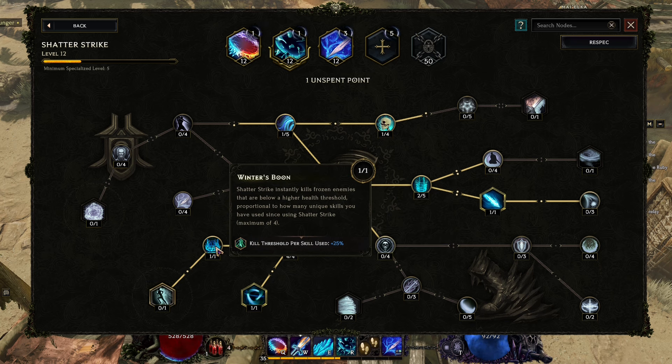We can also get Winter's Boon — Shatter Strike instantly kills frozen enemies below a higher health threshold proportional to how many unique skills you've used before Shatter Strike, up to a maximum of four. That's 25 percent more kill threshold per unique skill used, so if we use four different skills before Shatter Strike, the kill threshold is raised by 100 percent.